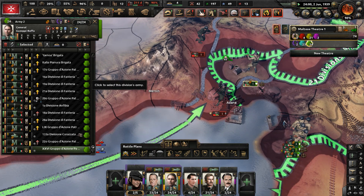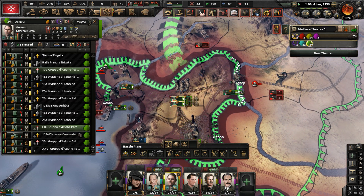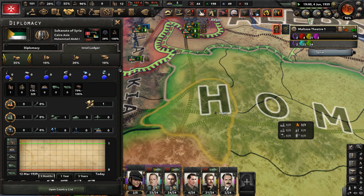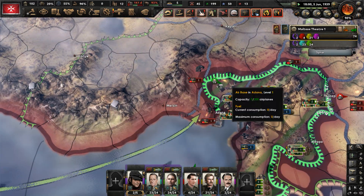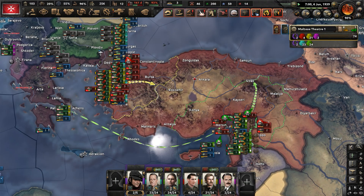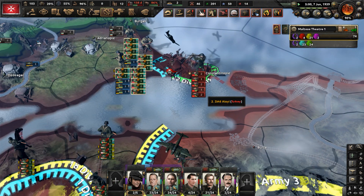That's your one objective — succeed at that. Also try to take Adana. How many units do the Syrians even have? Four to nine — I'm not worried about fighting them at this time. I don't want to take on the Cairo Axis until Turkey is defeated. I keep saying the Ottomans — the Ottomans don't exist anymore as a country. They're still holding us at Constantinople.